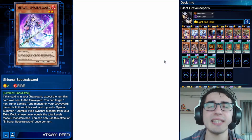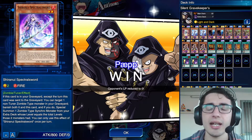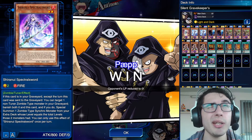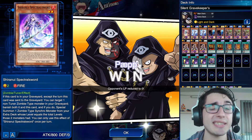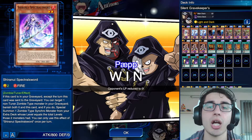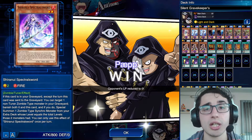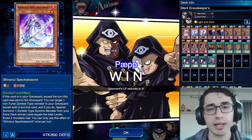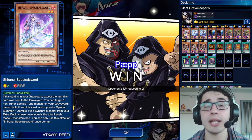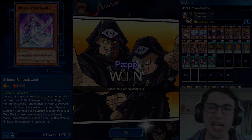This deck can definitely hit King of Games — Necrovalley is just so good in this meta. It might be a little harder in the first two weeks of the month, but in the second half you can definitely reach KoG with this deck. If you have all the cards and you like Silent Magician, definitely check it out. I hope the explanations were clear — feel free to ask anything in the comments below. Thanks a lot for watching, and as always, see you in the next one.